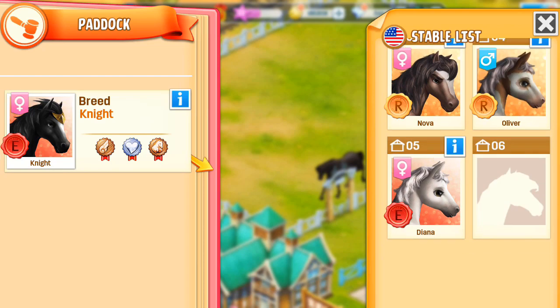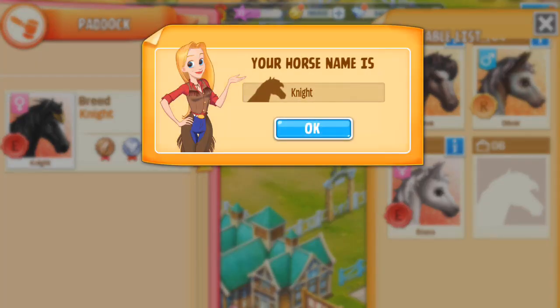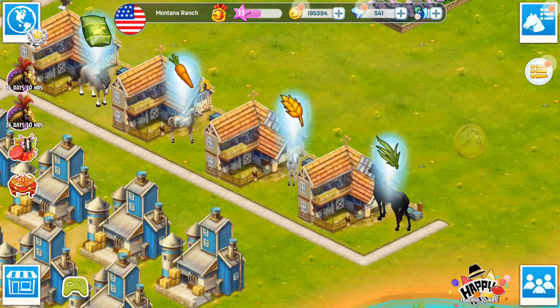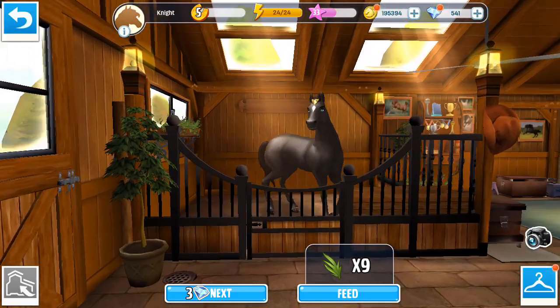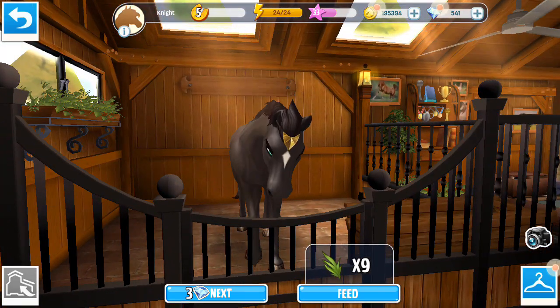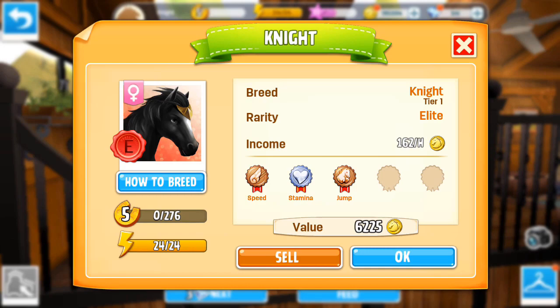Knight is moving over here into that stable. That is our first Knight horse. Let's have a look at it — it's got a little shield on its forehead right underneath its forelock, that's cute. So there is our elite Knight horse.